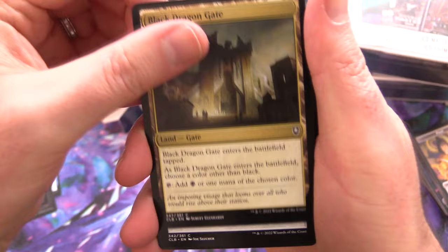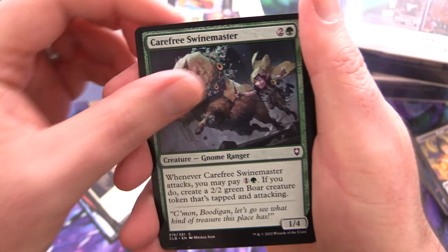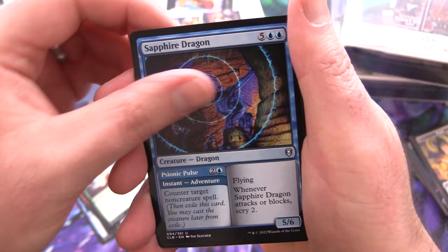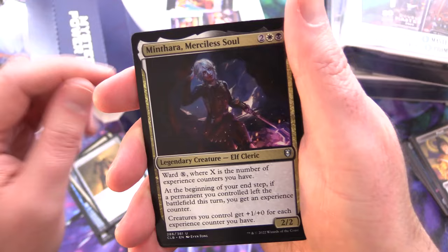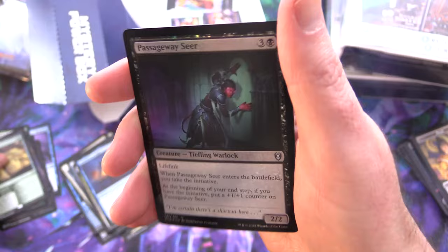We have Black Dragon Gate, Universal Solvent, Fire Diamond, Stunning Strike, Earth Tremor, Atrocious Experiment, Flaming Fist Officer, Carefree Swine Master, Draconic Law, Seagate, Chain Devil, Bane's Invoker, Nature's Law — not too shabby — Sapphire Dragon, Crystal Dragon, Gate Colossus, Minthara Merciless Soul — I think she's in Baldur's Gate 3 — Candlekeep Sage, and a Monster Manual for the Rare, followed by a Foil Passageway Seer and a Copy Token.